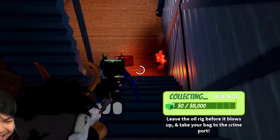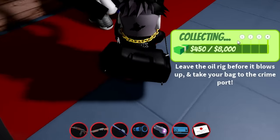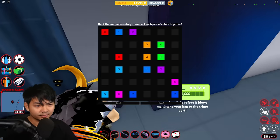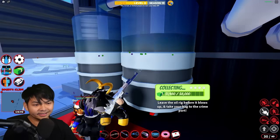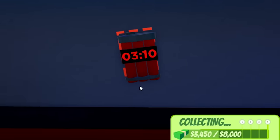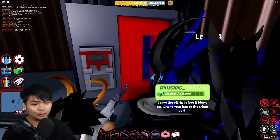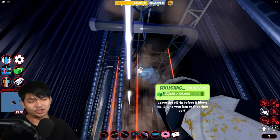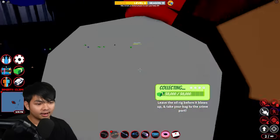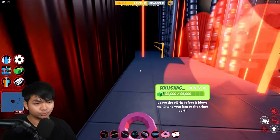Let's rob this thing — you also get donuts from this robbery. Eat the donuts! Let's hack it — there are so many NPCs. Let's collect the oil. We have about three minutes left. Going into this room, clapping all the NPCs, putting the lever down, and robbing this. I love this new Jailbreak robbery — it looks so cool. We got 8,000 dollars, let's get out.